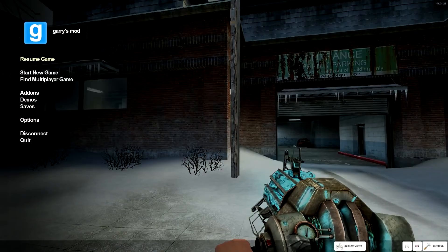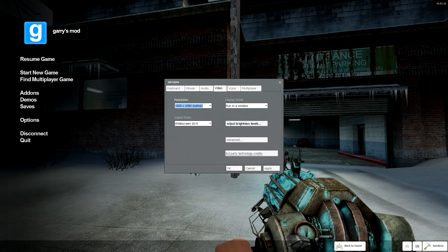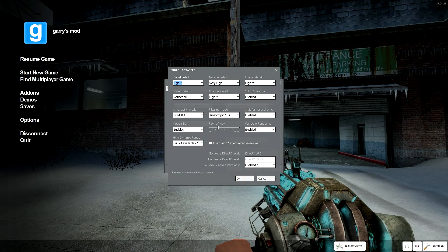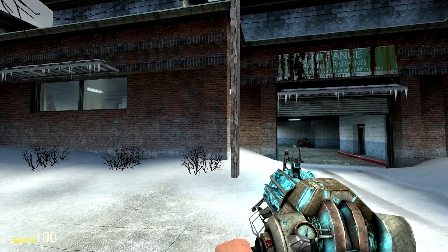This is on completely maxed graphics quality. I have it in windowed mode because fraps did not like it in fullscreen. Going to options, video: 1920 by 1080. In advanced settings, model detail is high, everything is on high or very high — that's basically the maximum you can get, including anti-aliasing and filtering mode completely maxed out.